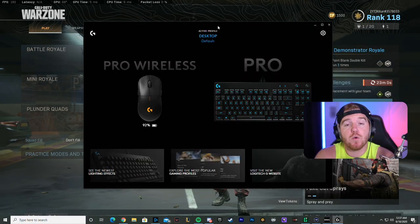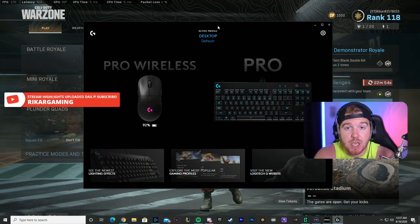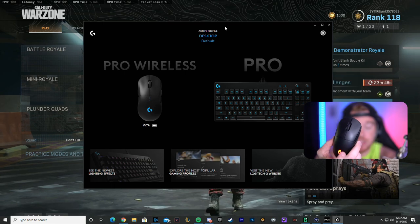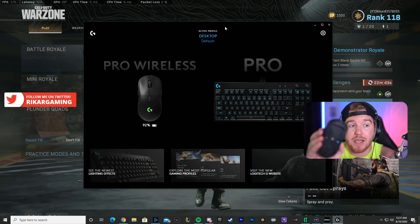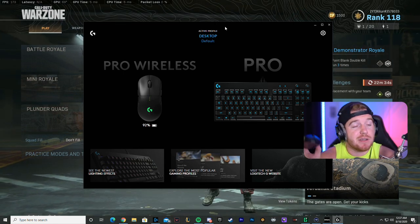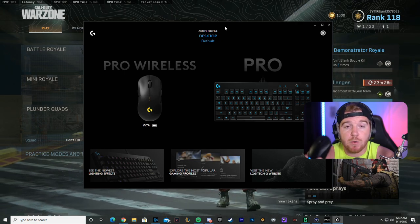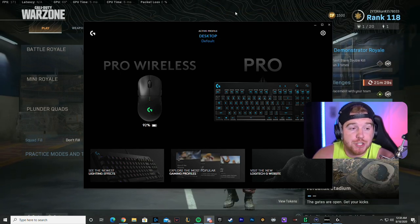First and foremost, the number one thing with aiming on a computer with mouse and keyboard is your mouse sensitivity. There are so many different places to change your sensitivity but we're going to start at the most basic part — the mouse itself has its own sensitivity. There's probably a software you need to download. Logitech products are my favorite — not sponsored — but I love their software and they have good longevity.